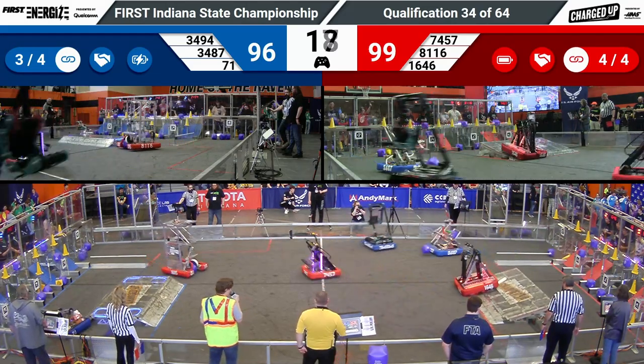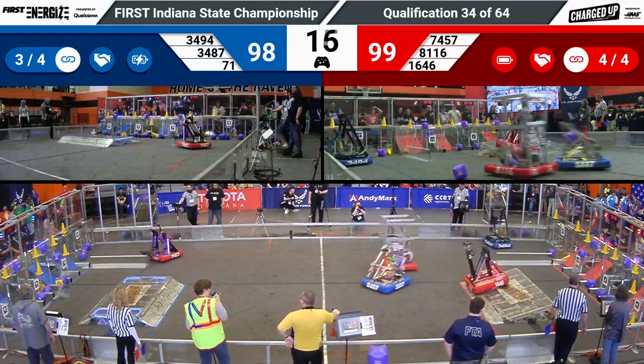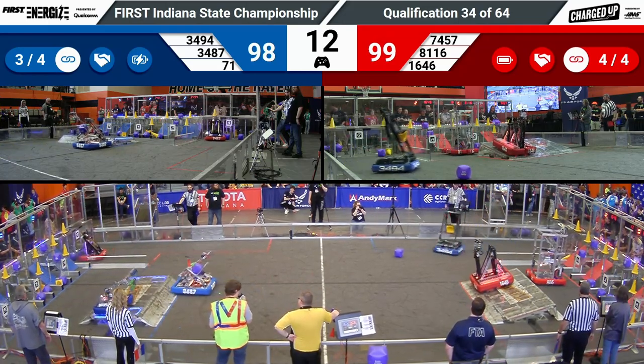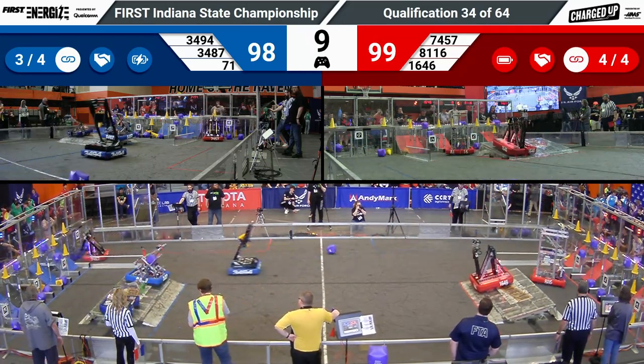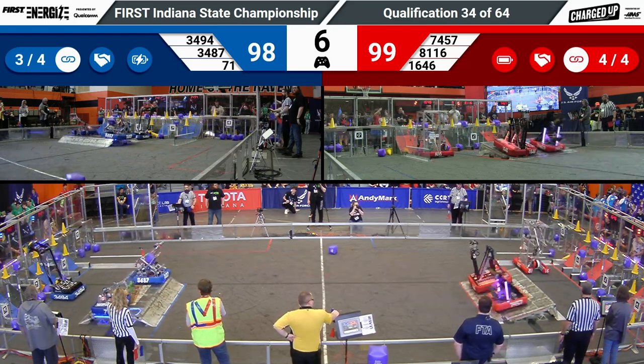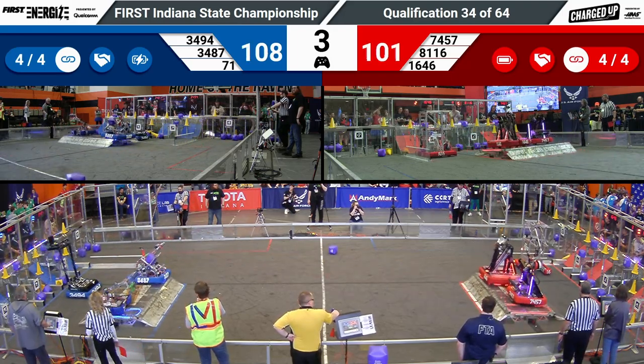96-96 — endgame will be the decider. Precision Guessworks is trying to get up on Red; they want to lower the ramp for their friends. 81-16, 34-87. Red Pride, along with the Beast, will get up onto the charge station with five seconds left.